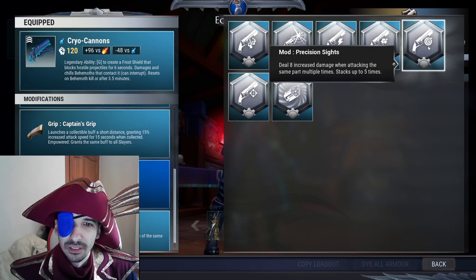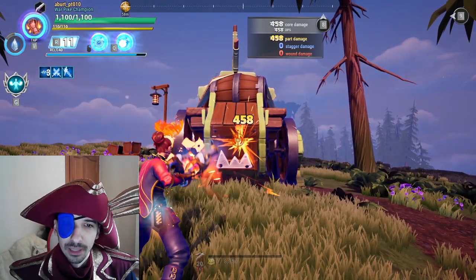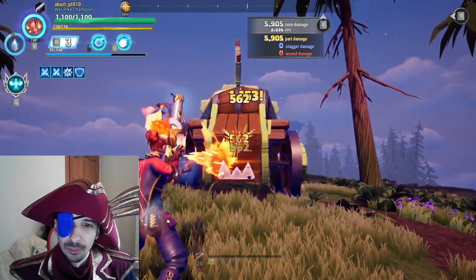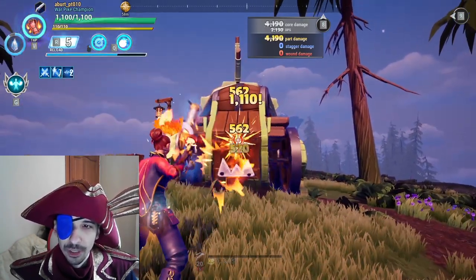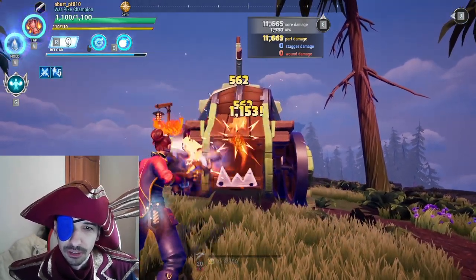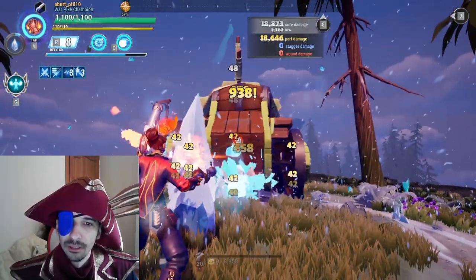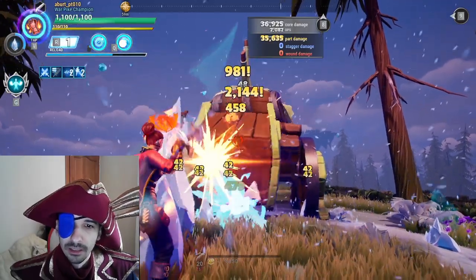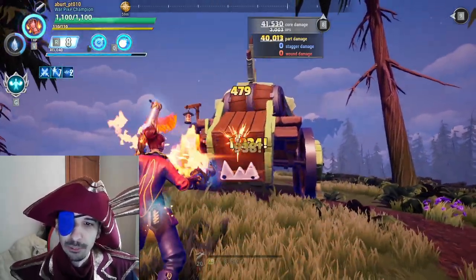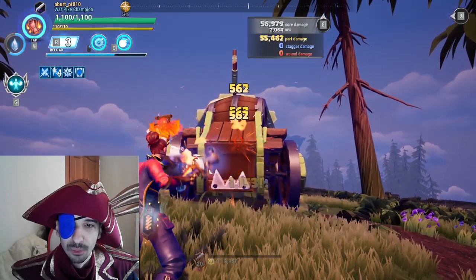Sadly, precision sight is still bugged — any damage you deal resets the bonus damage. I start with 458 on the first shot and it ramps up to 562, so precision sight gives more than 100 extra damage per shot, and this is without marksman, Berserker, or overpower. But with Pangar lantern the damage doesn't ramp up, because the Pangar lantern damage resets the bonus from precision sight, rendering it useless. In hunting grounds I prefer Kosai lantern, and in trials, Drask on Embermain. There are some trials where I wish Pangar lantern would work with this.